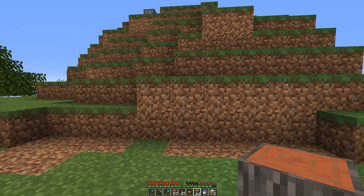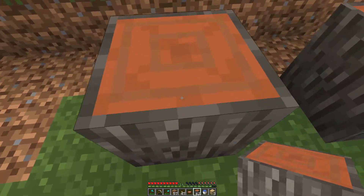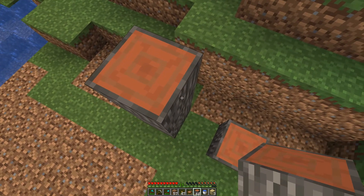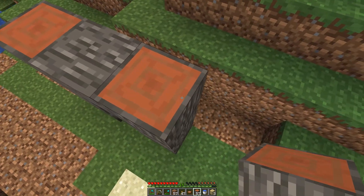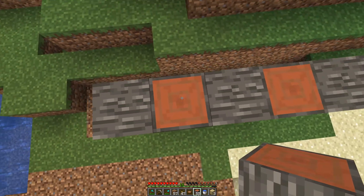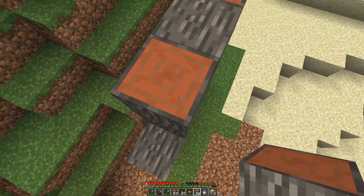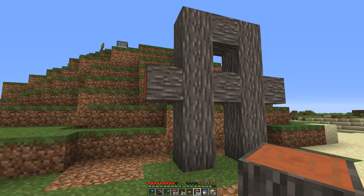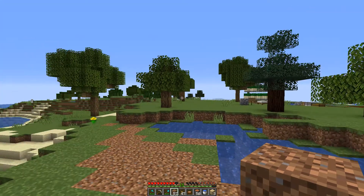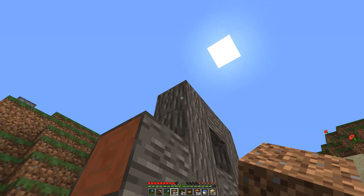Where do we want the entrance? We want the entrance here, maybe. So we'll start like that — make it one, two, three, and then it goes across. Let's make it go across like this, then go up another two, and then let's go across again. So that's the start of the house.